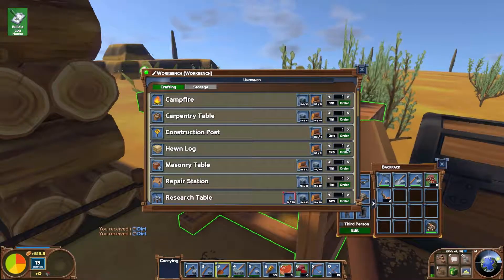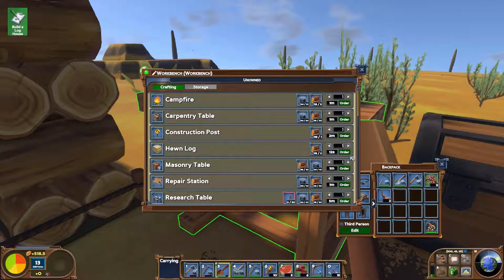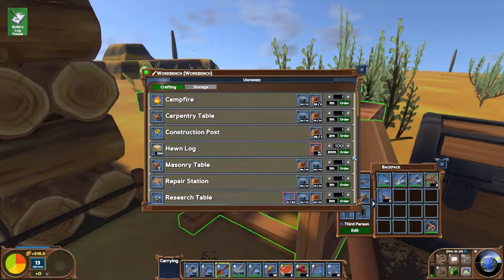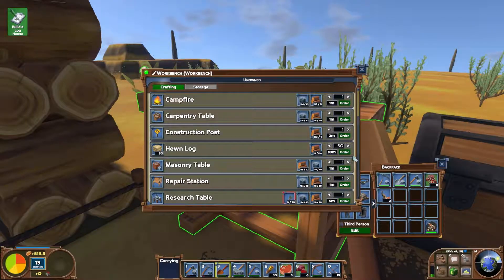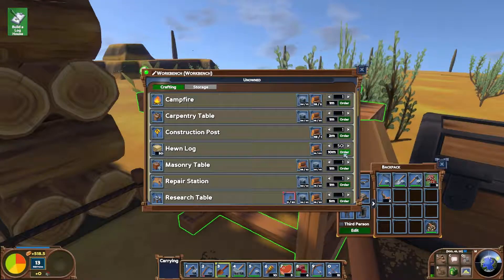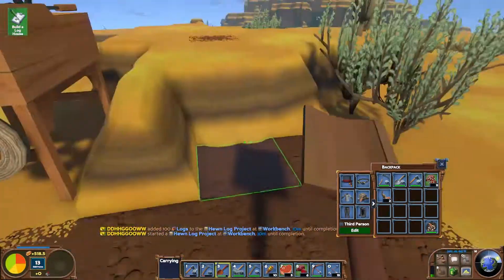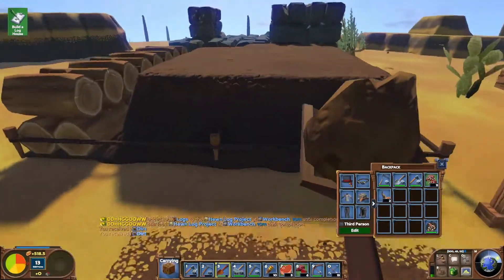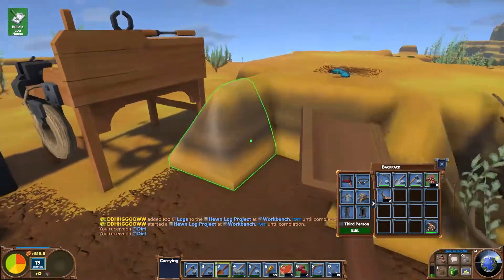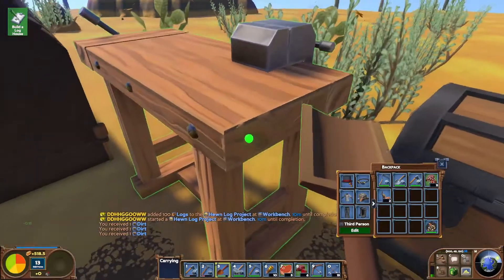But we're also going to need quite a few hewn logs. We can do 50, which will take 10 real-life minutes and use all our wood. Now we've got to build a house, which I'm going to use the hewn logs for.